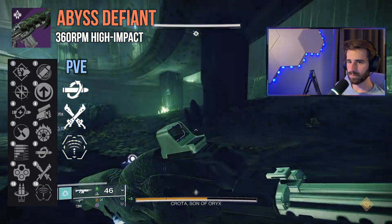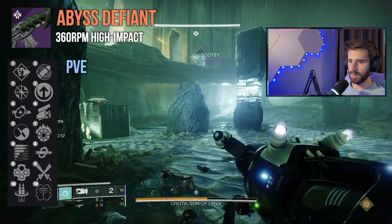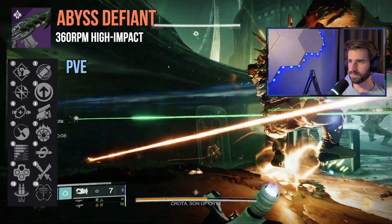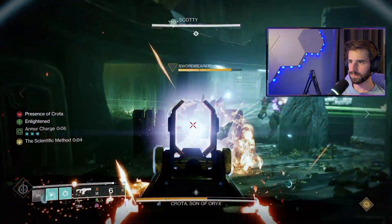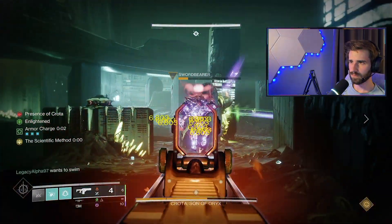If you want a little more damage for a little more work, you have more build-friendly options such as Collective Action and Swashbuckler — both rewarding you for playing around with your abilities. Lots of ways you can take this weapon, and I always appreciate that. Either way, I'm excited to give it a shot.